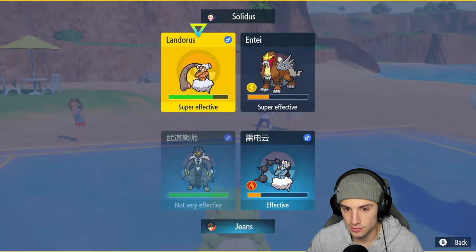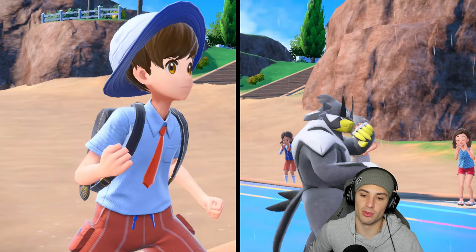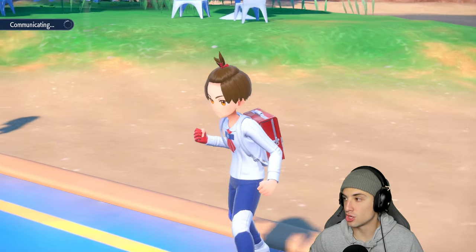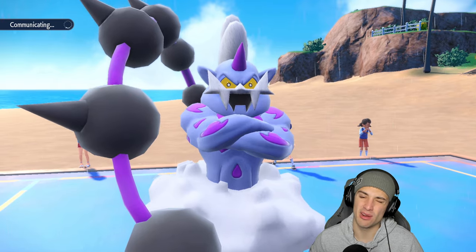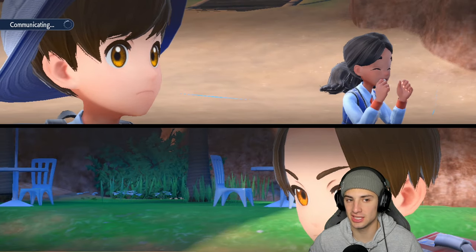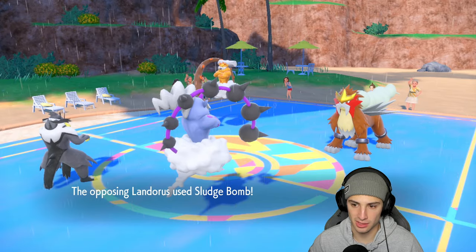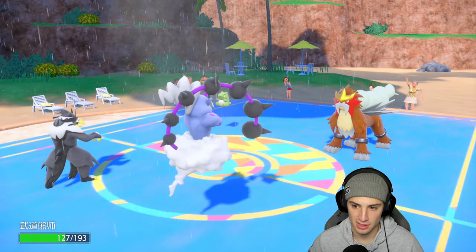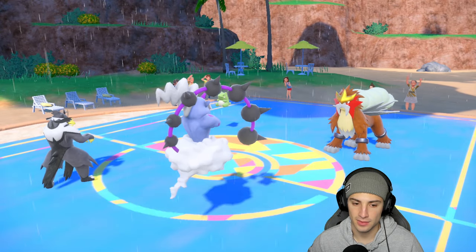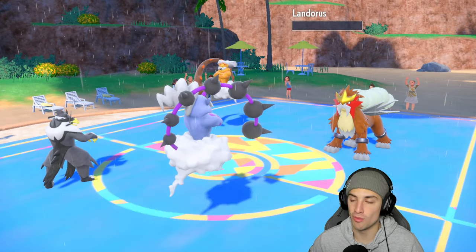If they protect Landorus we still hit through. I doubt Ogre Pon is in the back end if they brought Entei alone. I expect Chien-Pao in the back. They go for Sludge Bomb — not doing anything crazy. Surging Strikes hits and removes the Substitute, then absolutely rips Landorus apart. Landorus gets taken out — that's massive. Now Entei is going for something, Wubble Storm is coming in bringing it to one HP, and Aqua Jet can finish that off.